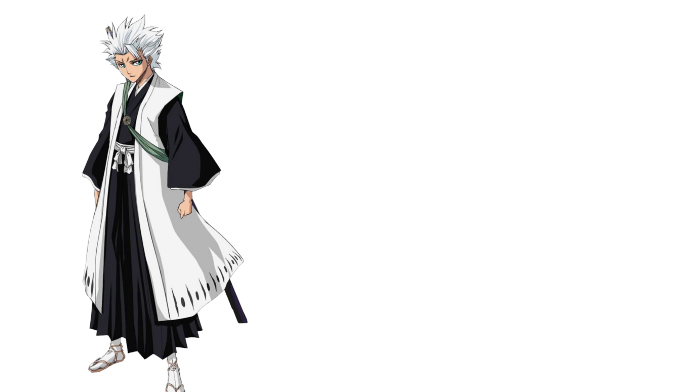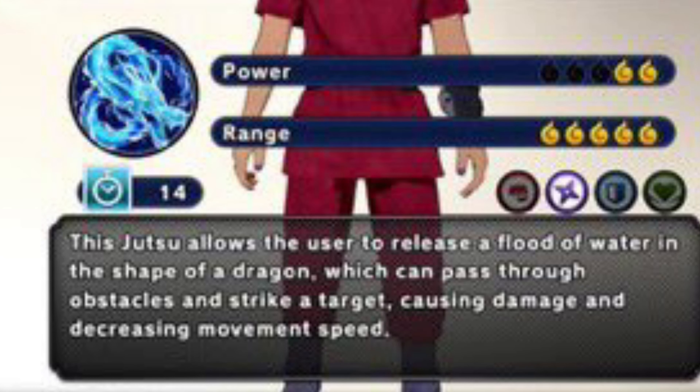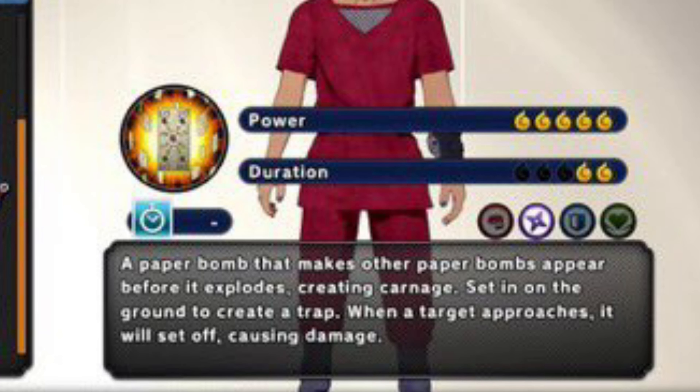The first Jutsu I'm gonna be using is Flame Lightning. For the second Jutsu we're also gonna be using Water Dragon Jutsu. And then for all I'm just gonna use Tatum Paper Bomb. That's it, alright, so let's get into the video.